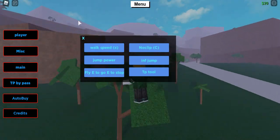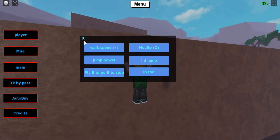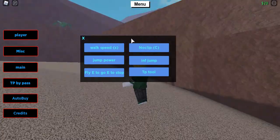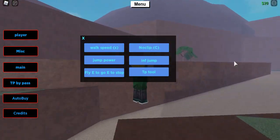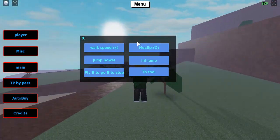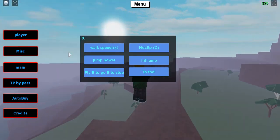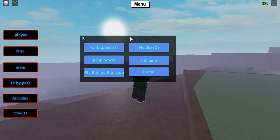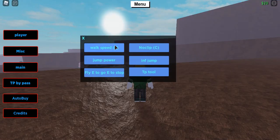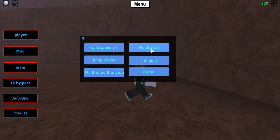Walk speed works completely fine and I love the design of the GUI. There is one feature that's really annoying — you can't move the GUI. This would be an amazing GUI if you could drag it around, given the amount of features it has. Hopefully he adds that in the next version.